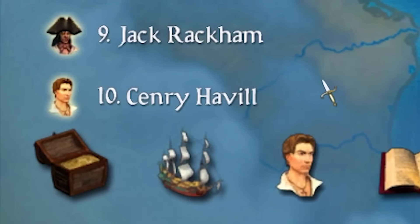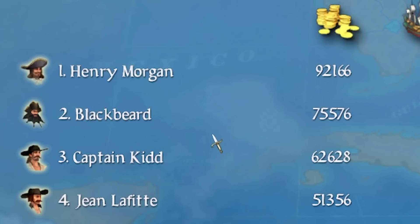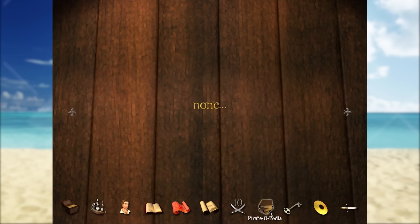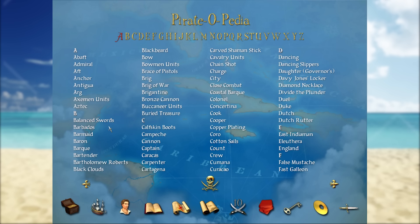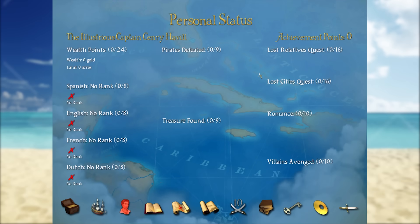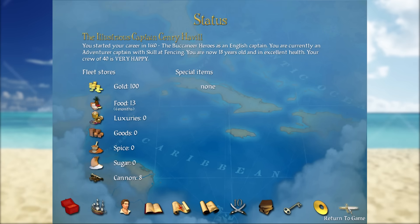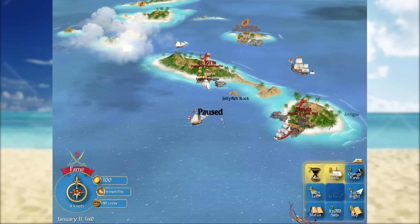We are currently the 10th highest ranked pirate in the world. Up at the top we've got Henry Morgan and Blackbeard, who we can find out and about in the world and actually defeat. Then there's treasure maps, a pirateopedia, and also our personal status. As you can see, we have nothing — no gold, no land. We are effectively pathetic. However, we're going to become absolutely amazing in a very short period of time.